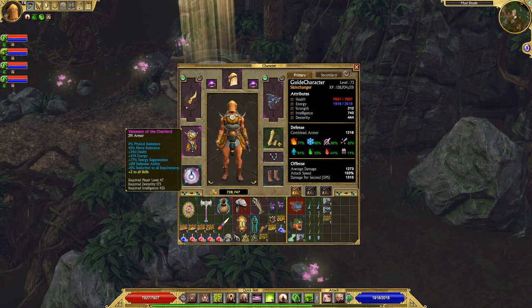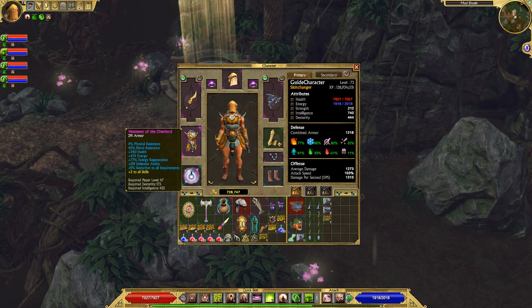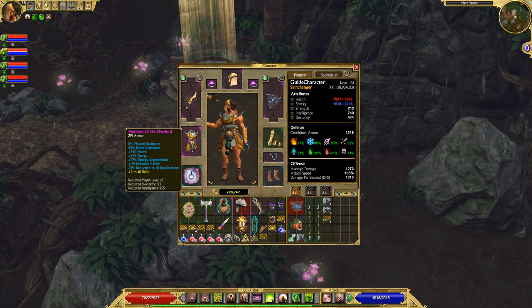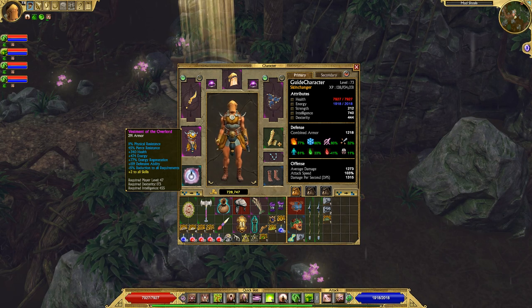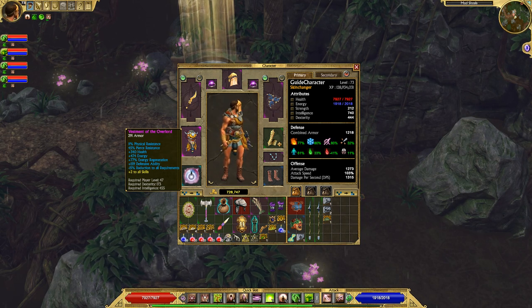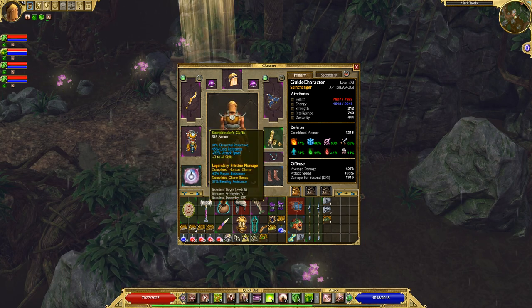Vestment of the Overlord — I specifically chose this for the pierce resistance because I needed it, as well as the plus-skills. Although the other stats that come on it are useful — health, energy, energy regeneration, defensive ability — this build needs plus to all skills and I needed pierce resistance. That was my logic behind choosing it.